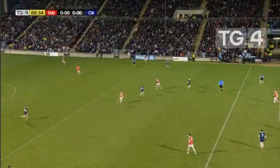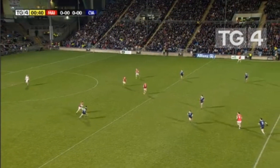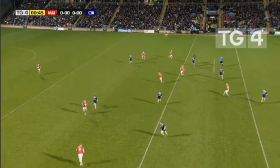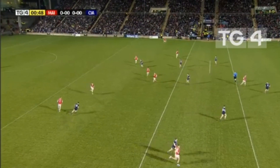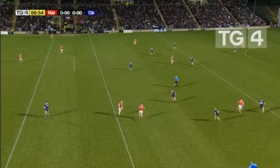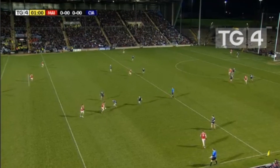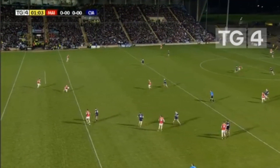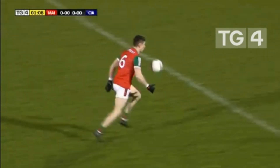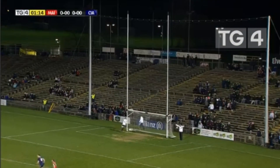Colin Reap goes short with the kick out and Mayo look to build from deep, working it out through the hands with Conor Loftus in the number six position — a new lease of life for him this season under Kevin McStay. David McBride gives a short hand pass to Dunneke McHugh, who offloads. Ball moves to Fionn McDonough, then Jordan Flynn, forward to Indah Hessian, then to Conor Loftus 40 metres out — he shoots but it's wide. No scores yet.